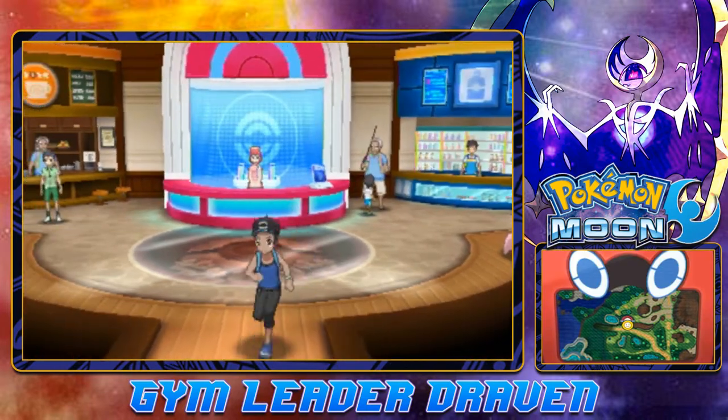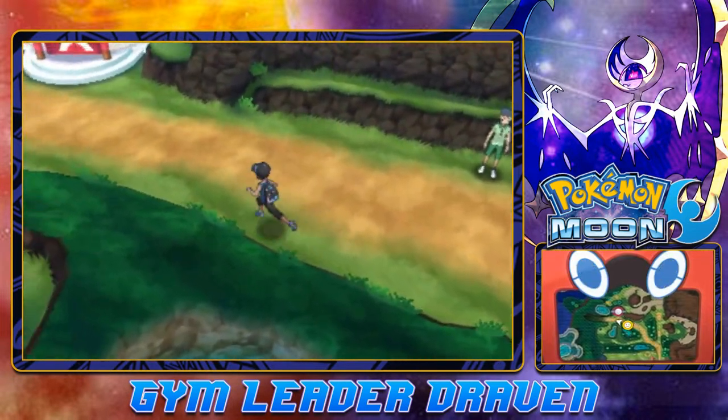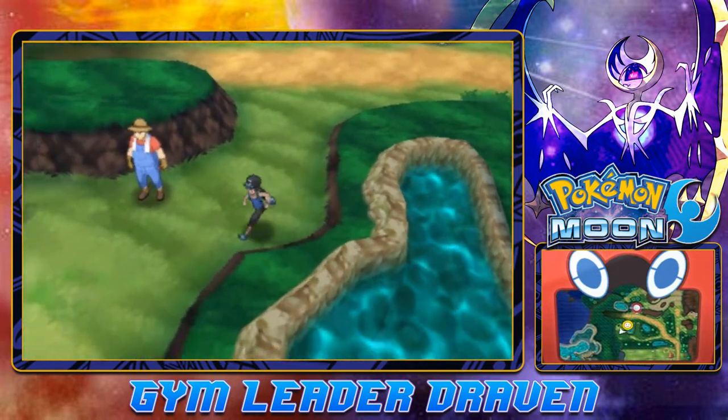We were able to help out somebody in need, and now it is finally time to go down to Route 6 and handle business down there. And there's a Poké Ball right there — I want to get that. How do we get there?